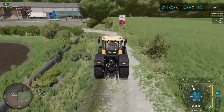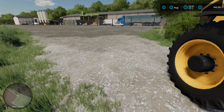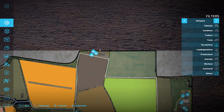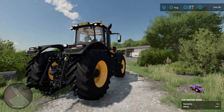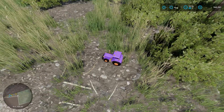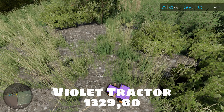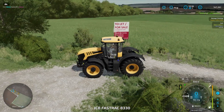As soon as we pull into the yard at the sawmill and general store area north of field two, you'll find our first collectible of this area: the violet or purple tractor. The violet tractor is at coordinates 1329 80 — very easy to find right as you pull into the area. We'll grab that up.